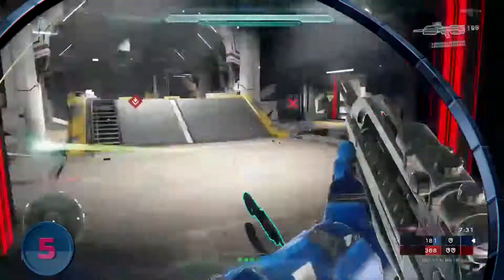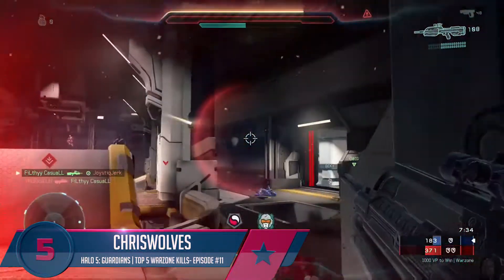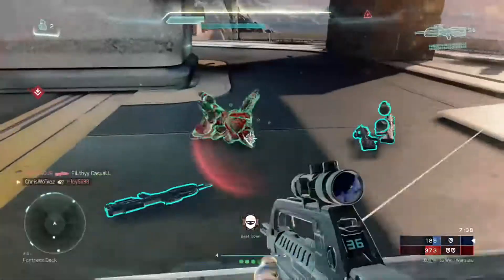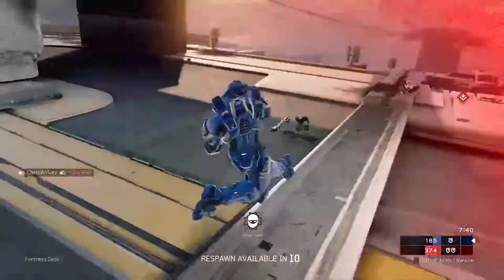As number 5 play, we have Chris Wolves and he is going to be moving inside the enemy base here. He has the Halo 2 Classic Battle Rifle. The guy with the overshield pushes him and he's going to get a beautiful 180 Ninja.